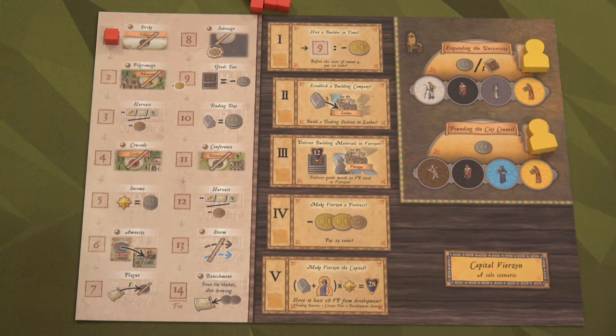You don't have to do these objectives in order unless you're playing on hard. I'm doing this at regular. The final objective is to have at least 25 victory points for the total amount of your development track. You take all of your trading posts plus all of your citizen tiles, multiply that by your development level, and that gives you the victory points. If you can get up to 28 for those victory points you've completed that objective. Complete all five objectives and you have won the game.